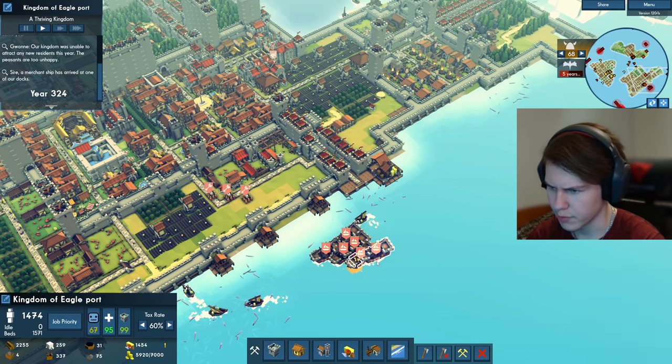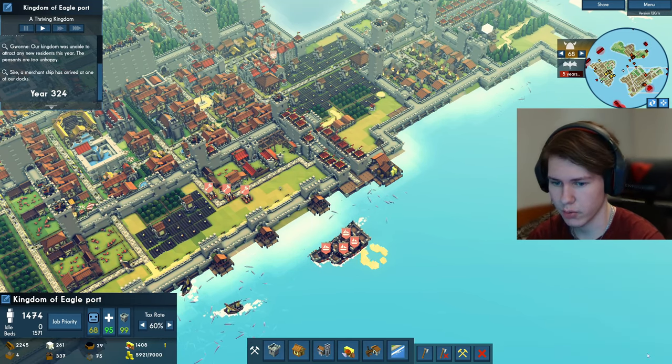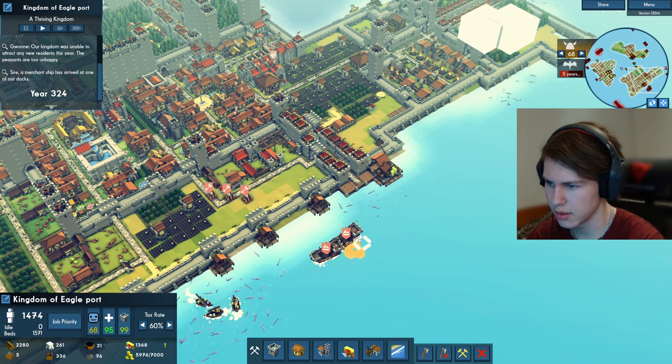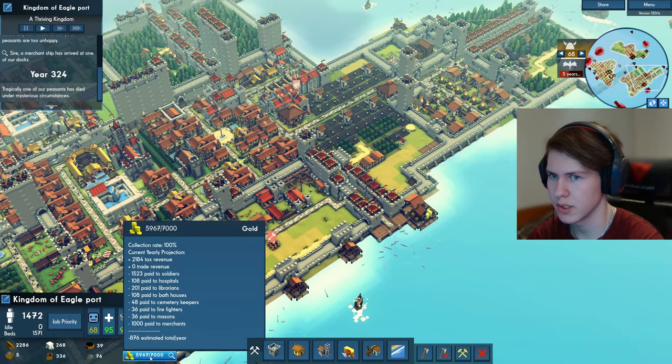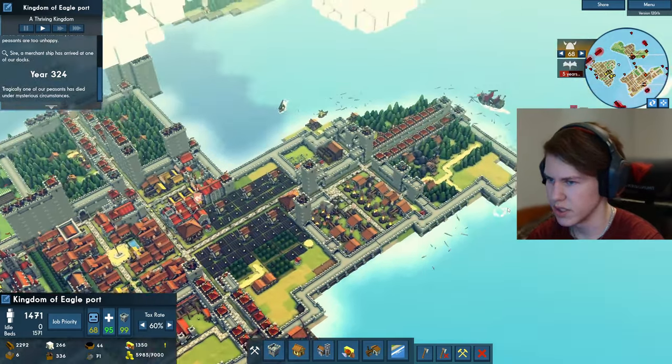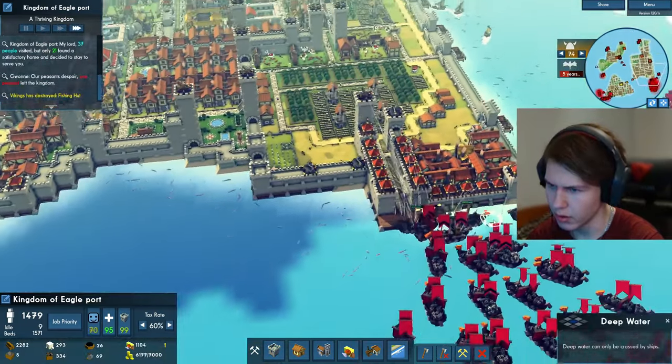We don't need the transport ships anymore — at least not like 20 of them — so I will disband these and hopefully we will get some money back. I'm not sure if the transport ships cost money over time, but just to be safe.